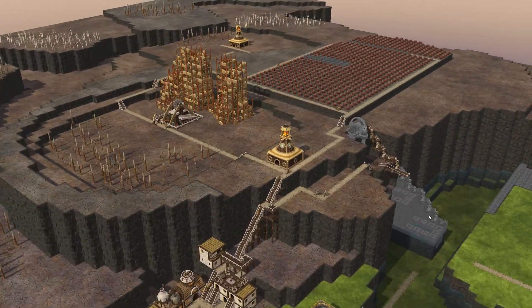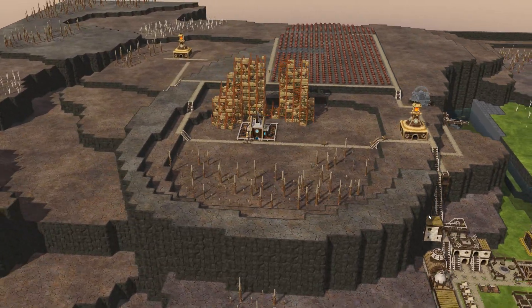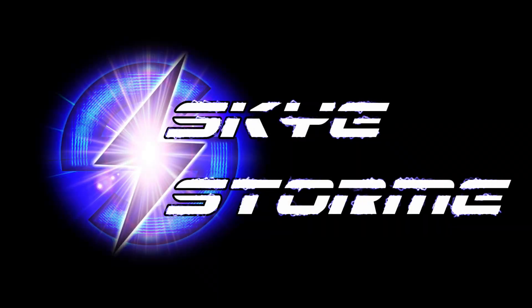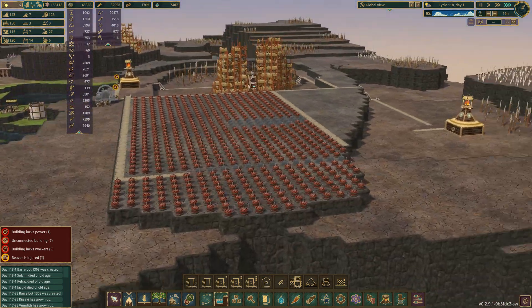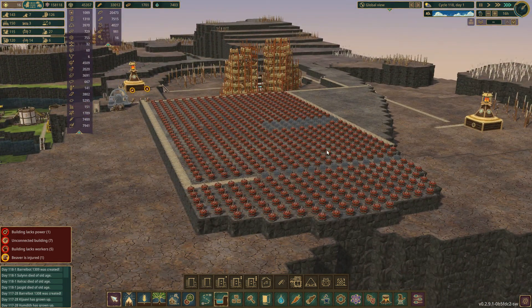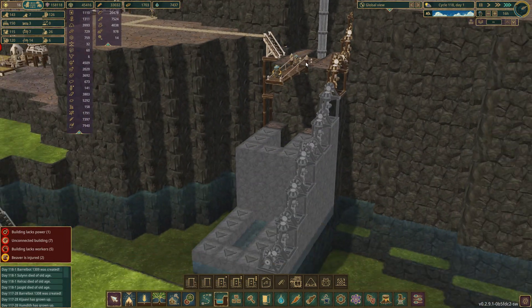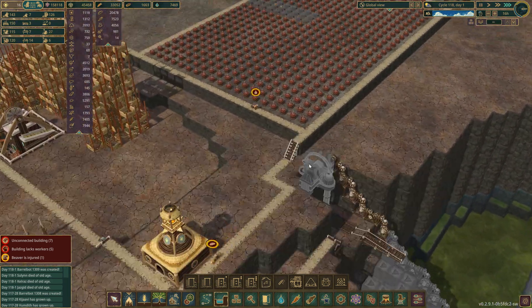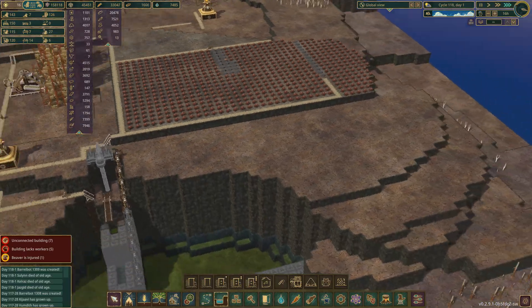Welcome back for more Timberborn action. In this episode, we're going to be turning this barren mountainous desert into a verdant lush robot paradise. Bob and the Barrelbots have been hard at work in the dynamite fields, carving out their new paradise. It's going very well over here - they've built this bridge, hooray! They're working on finishing the pumps, and very soon we can lay in the irrigation canal network and turn this place green.